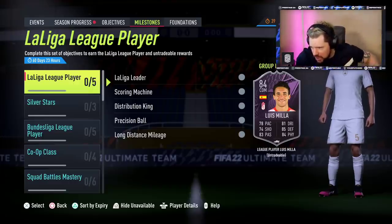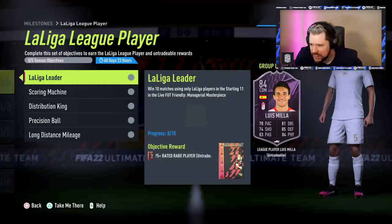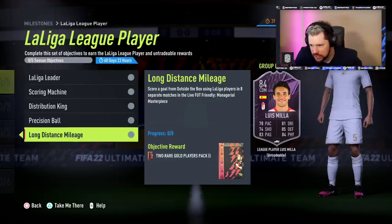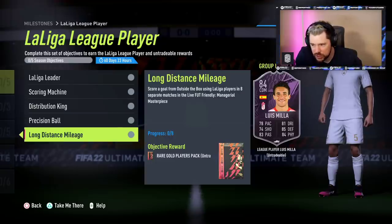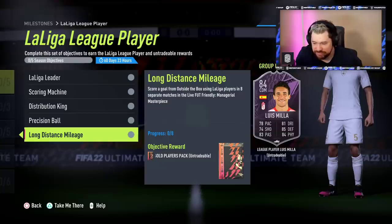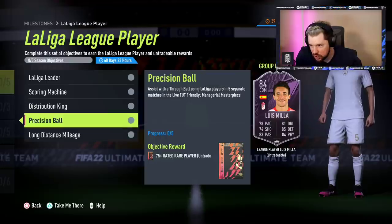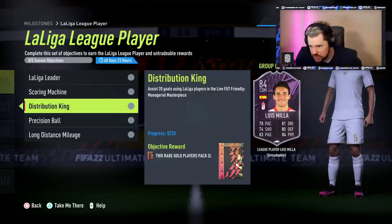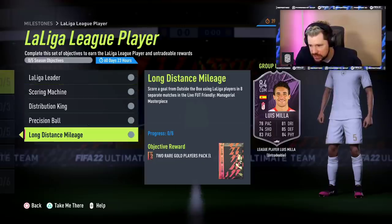It's Lewis Miller. He looks cool — La Liga. In managerial masterpiece again, obviously. Score a goal from outside the box in 8 matches — that's going to be nearly impossible with the absolutely deadbeat players you've got to use in managerial masterpiece. Assist with a through ball in 5 matches, assist 20 goals, score 30 goals and win 10. It's not too bad, to be fair.